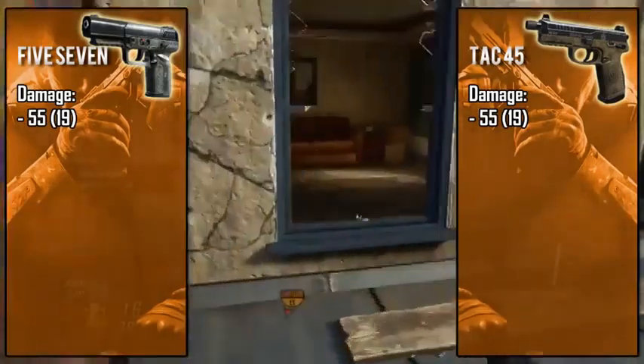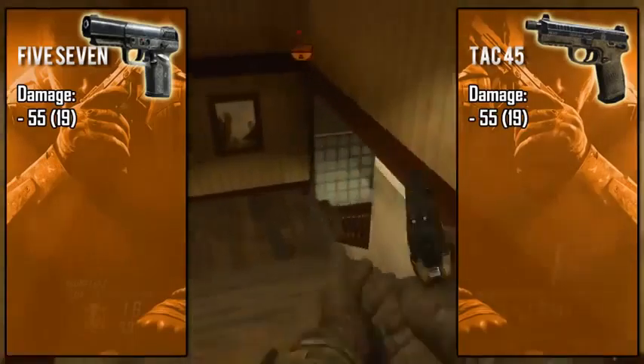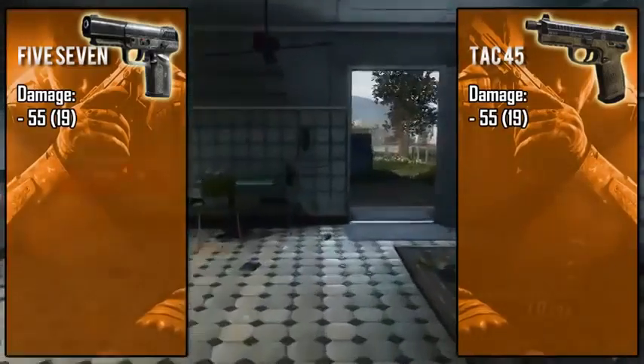The Five-Seven's two-shot kill range is like an arm's length away — a meter at most — so you can basically chalk it up as a three-shots-to-kill weapon. Meanwhile, the TAC-45's two-shot kill range is like three to four times that distance, which is why the damage bars in the Create-a-Class menu look so different.